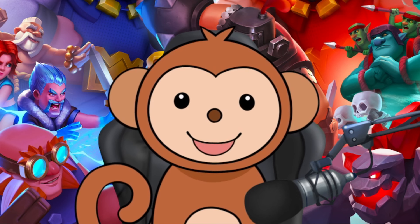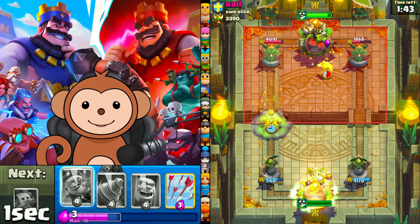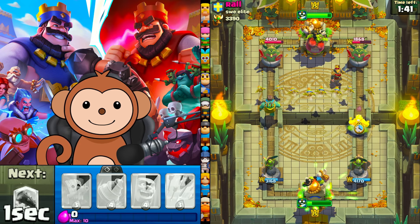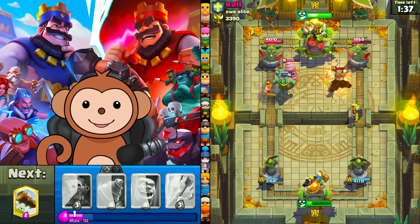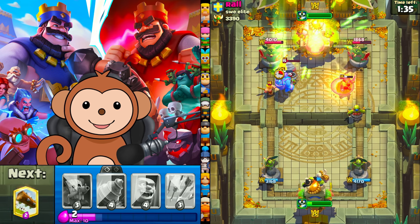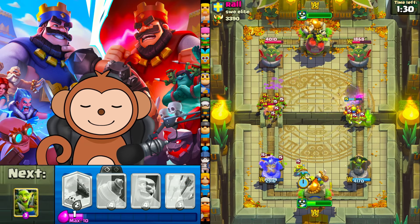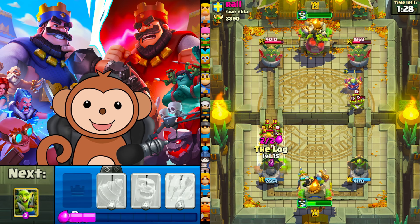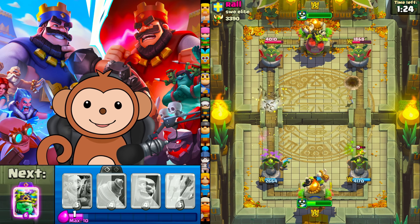Nice. So I'm going to go giant goblin left lane and drill right lane with ability. Let's go Jolly Green Giant. Actually, let's go demo right side. Not looking too bad — demo's getting some work in. I'm just going to defend with a dark gob and a log on the left side. That was good defense, well played.